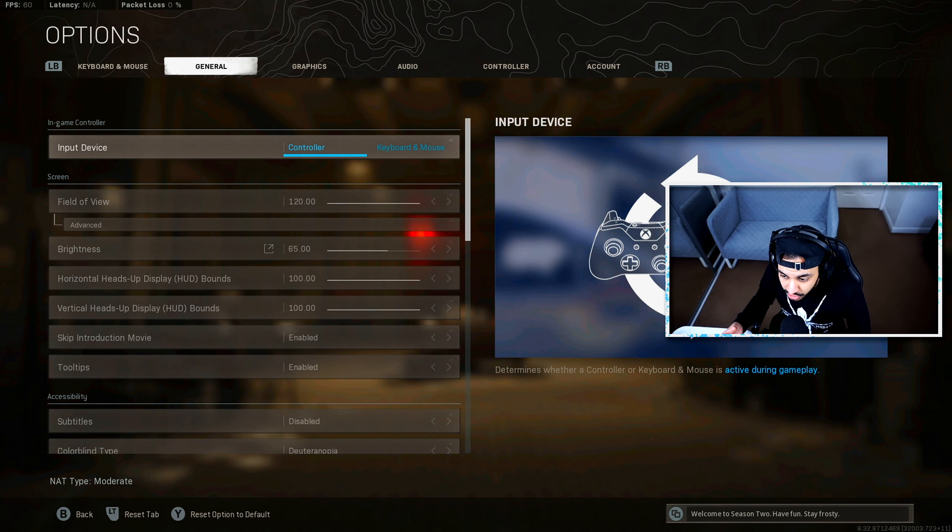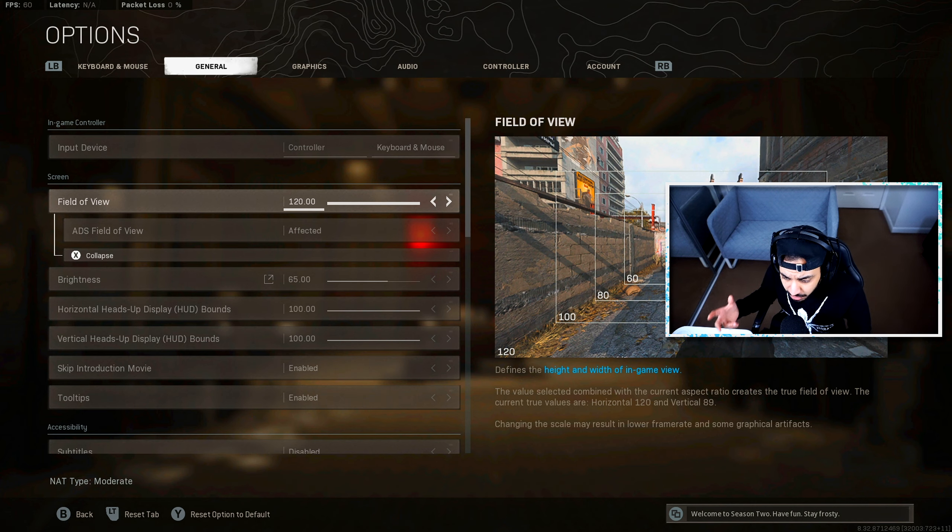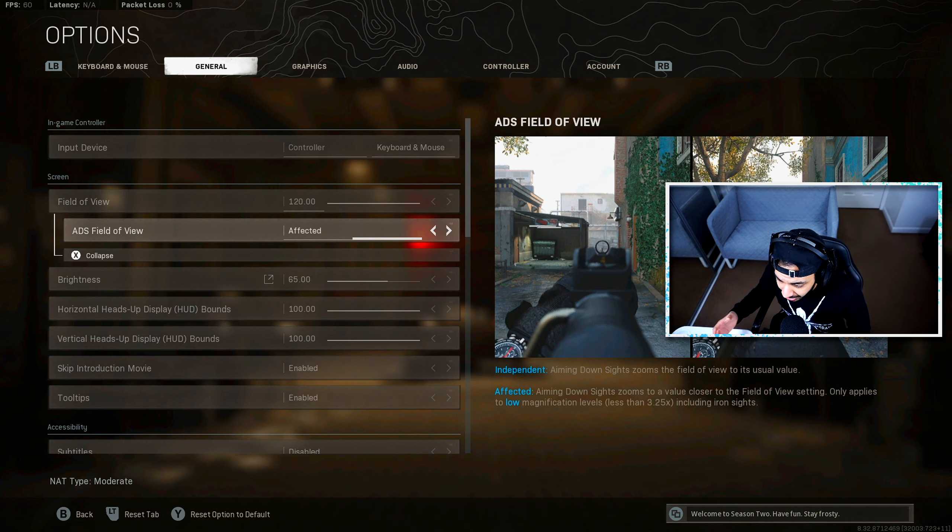In terms of general settings, the field of view setting should be on console by now, especially on next-gen consoles, but currently it's only available on PC. I have this set to 120 FOV. If you're new to PC gaming, I recommend starting at about 100 FOV and bumping it up gradually. For ADS field of view, I use Affected — I'd rather have the larger FOV even when aimed down sights. But if you struggle to see targets at distance with high FOV, try Independent. It's really down to personal preference, but I personally prefer Affected.